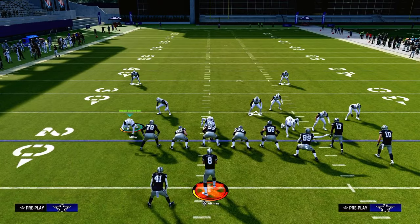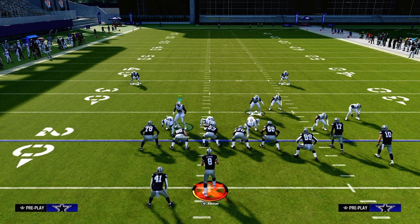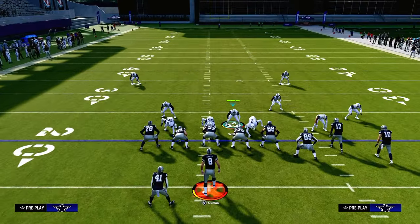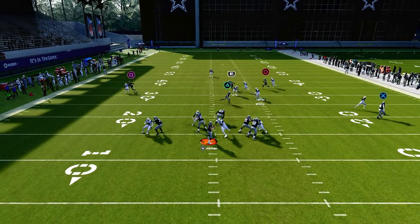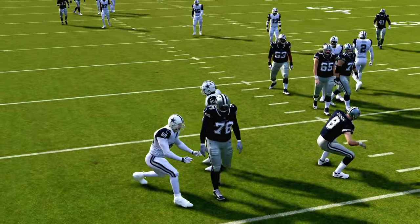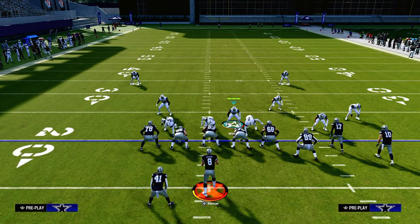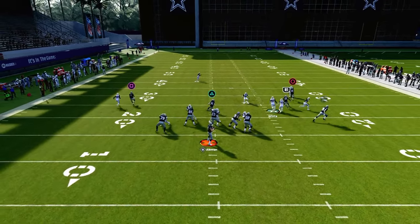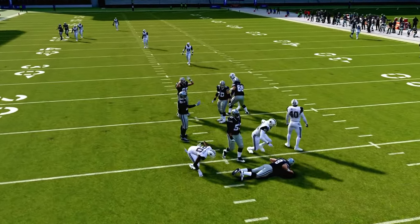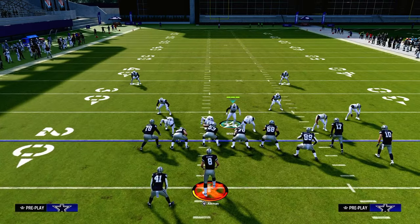This four-man blitz out of dollar is probably the most meta blitz right now in Madden 24. I believe it's the best blitz in the game because you can consistently get pressure sending four, and it also gets pressure right up the A-gap, which is really difficult for people to deal with. We've written fully how to run this blitz to its most effectiveness in the ebook. But basically, all you have to do is pinch your defensive line and then use her down in here.